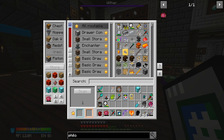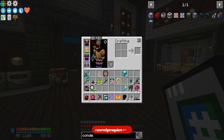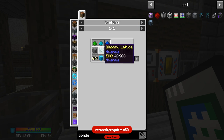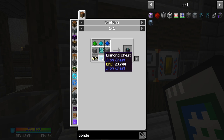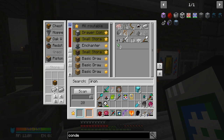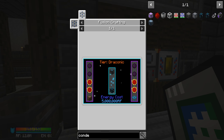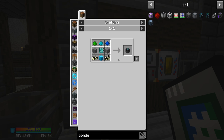Now that we've got the philosopher's stone we can look towards getting the energy condenser. To do this we need the alchemical chest, which doesn't seem all that hard to make. The alchemical chest requires stone, a diamond lattice — nice and easy to make — and two evil infused iron ingots, as well as a diamond chest. The diamond chest might be the easier of the crafting recipes. I'm not sure why it puts refined iron as the default in that recipe, but normal iron should work just as well.